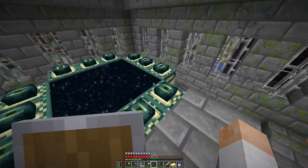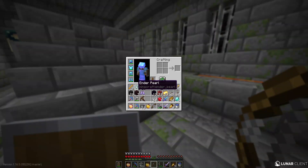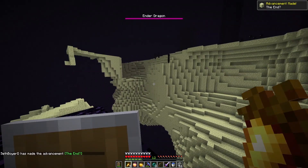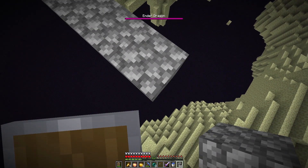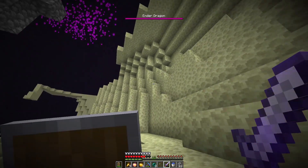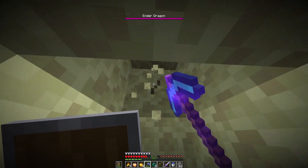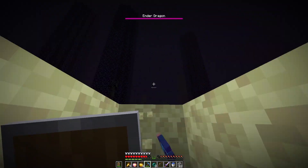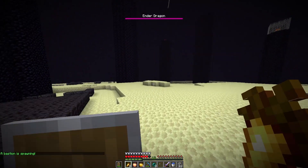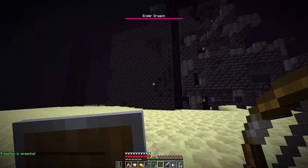We might as well make the Eyes of Ender and put them in now, because that saved us so much time. Thank you food for helping us get this so quickly. I believe I have everything I need — let's head into the end. Let's make a safety bridge because I don't trust myself. I just realized whenever I eat in here it's going to spawn a structure in the end — that is not going to be good. But eating to top off health spawns a bastion on us — that's going to either really help or really hurt.